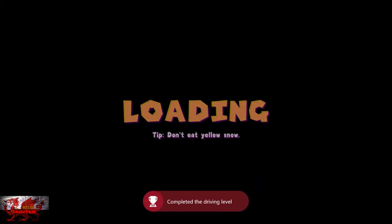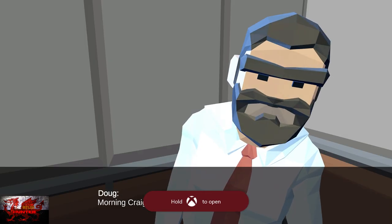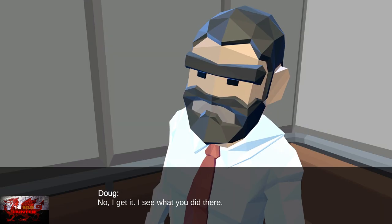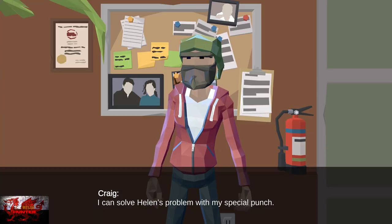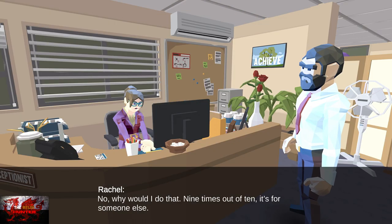And that's the end of that. We get the driving level achievement and a tip for 'do not eat yellow snow' — which, it depends where you're getting it from. Actually, no, don't eat yellow snow. Never delicious.